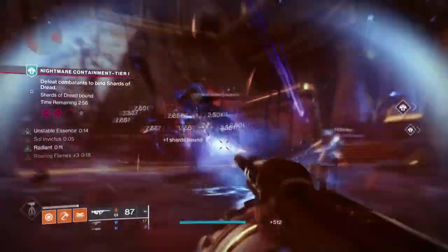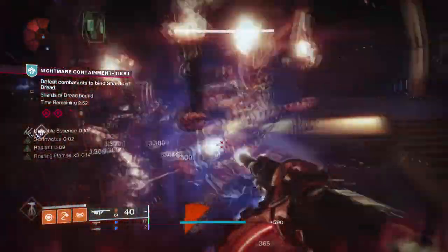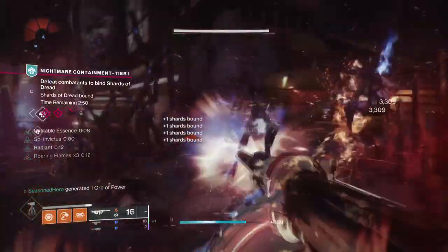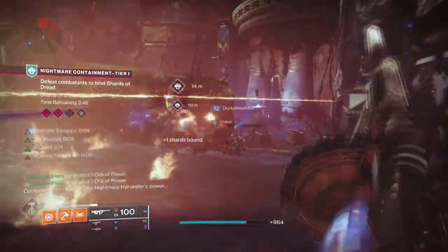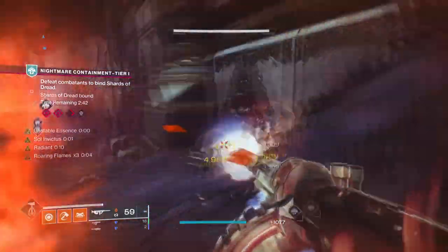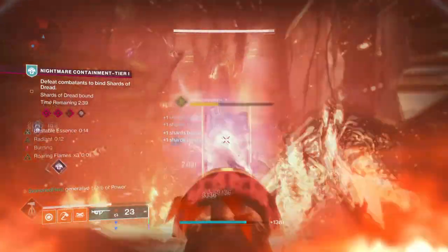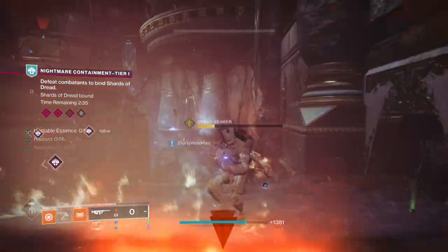One build that has gone under the radar makes full use of the instant health healing from the moment you hit critical health. I'm talking about Tommy's Matchbook and Allurely Splendor together. These two in hand play right into their design and allow you to abuse this idea for maximum satisfaction. So if you ever want to see what living on the edge looks like, then this build is going to be for you.